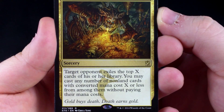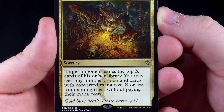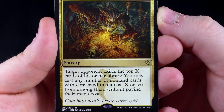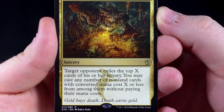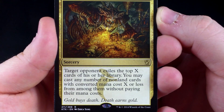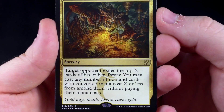Alright, we have Einoch Tracker, Defiant Strike, Rotting Mastodon, Savage Punch. I already have a couple of these in my rare binder — rather, what I call my Playables Binder.